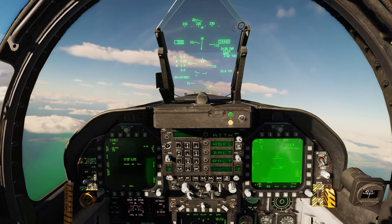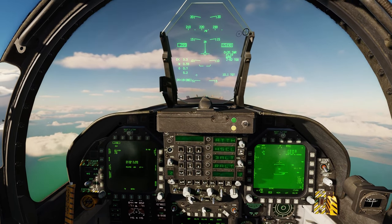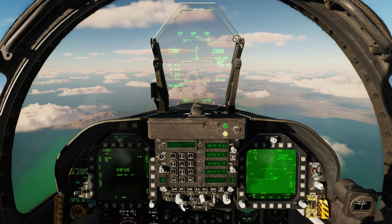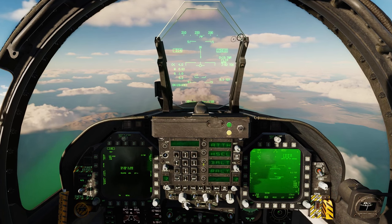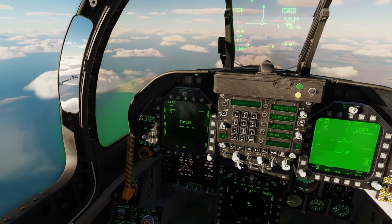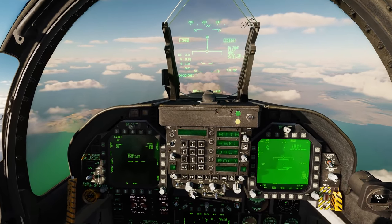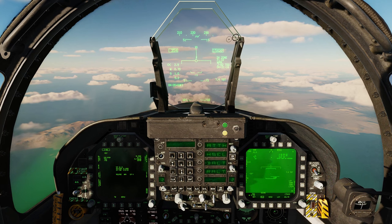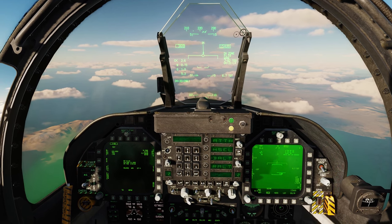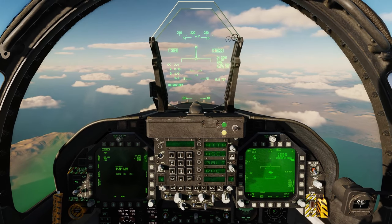We'll be dropping these well out of range. Just climb above 15,000 — there we go. Currently 10 miles from the target. We'll turn on barometric altitude hold. Master arm is armed, air-to-ground mode, JD2 is selected, all four stations selected. We are almost in zone — we are in zone. So if I hold the pickle button, all four JDAMs are going to come off, then we can pull off the target and we should have four good splashes.